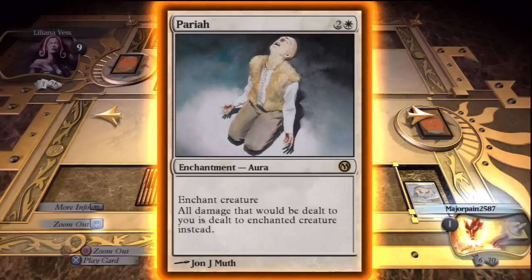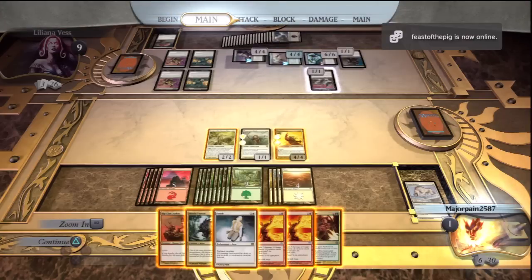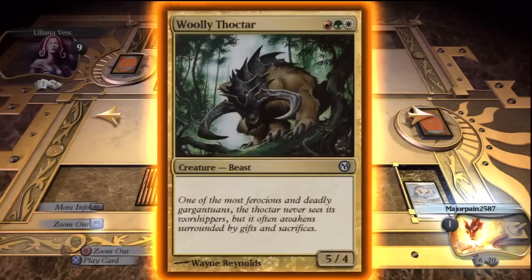Then I look at this card and see what it is — if I am dealt damage, it deals damage to a creature instead. And then I see he's got this Platinum Angel, which means he can't lose the game. So I'm going to make sure that Pharah goes on to that Angel, and then I check out his ability and see that I can deal damage to a player.